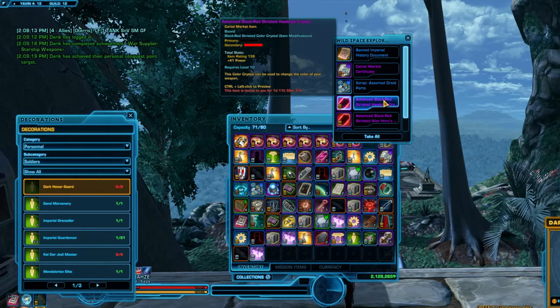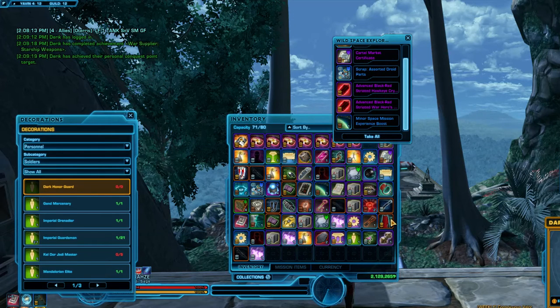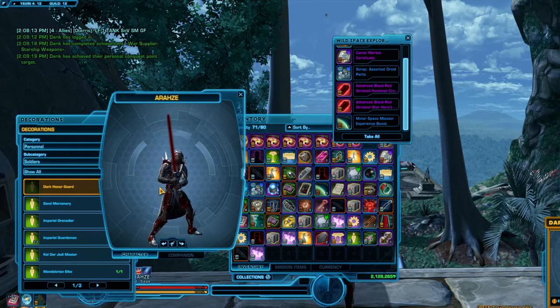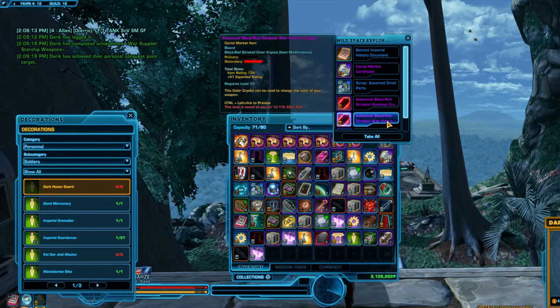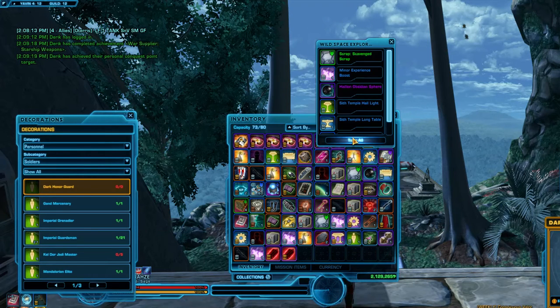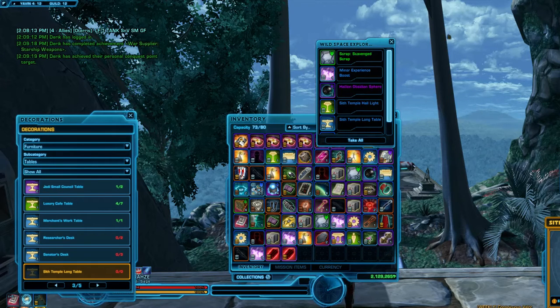Two crystals — they might sell for a lot. I don't have a lightsaber... oh, yes I do. Vengeance unsealed lightsaber. Standard black-red striated crystal — not a big fan of the striated ones. And another cartel strip kit. One more pack, then I'll have to dump some of this into the cargo bay real quick. I'm glad I'm getting a variety of things. Another one of those lights — I like that a lot. Good stuff. Another minor XP boost.